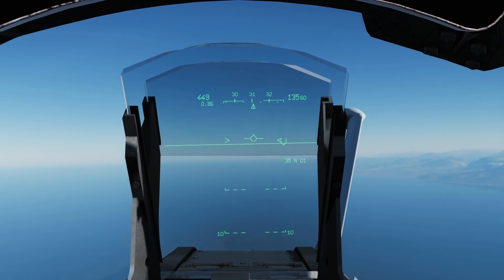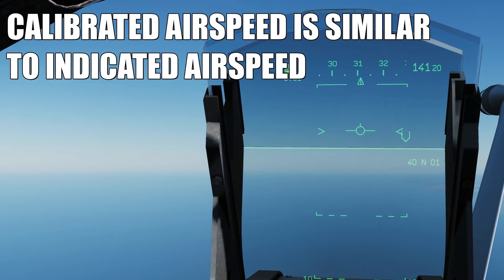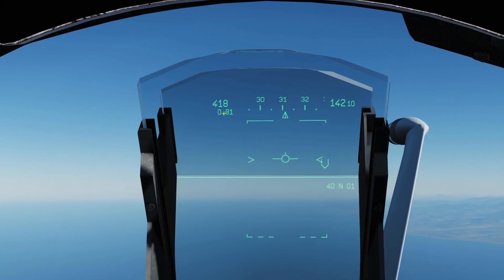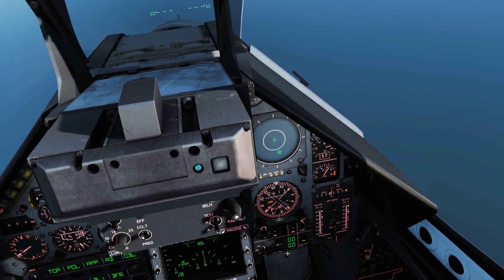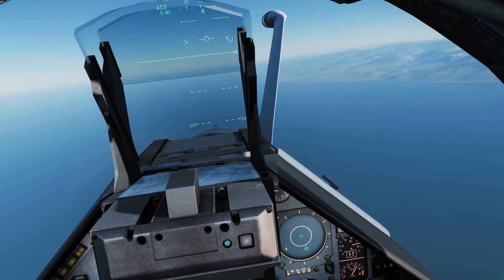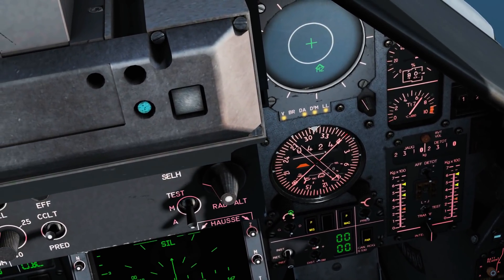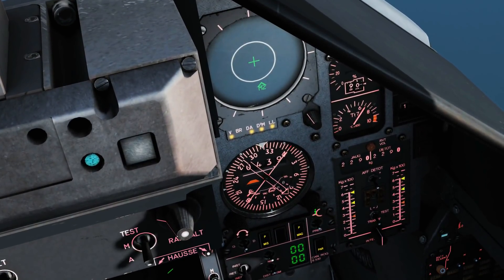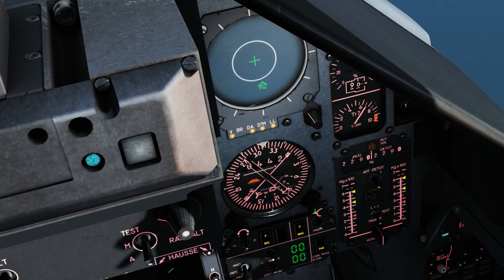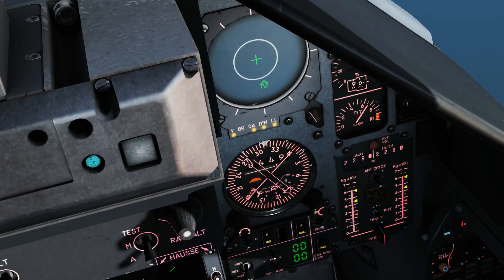On the left we've got a speed readout — in nav mode that's likely indicated airspeed. You can change your nav mode from magnetic to non-magnetic next to your radar screen. On the right-hand side you've got your HSI, and if you just turn the knob you'll see a little icon to change from nav to CV nav.